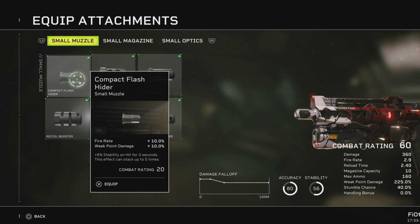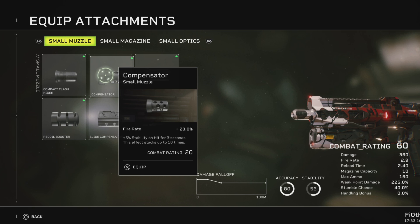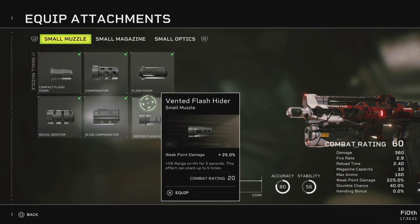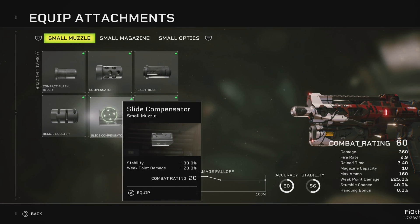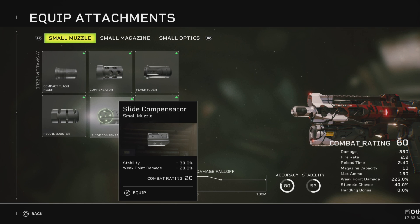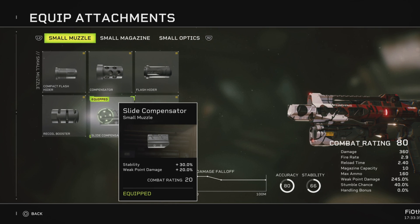For muzzle options: Combat Flash Hider gives fire rate, weak point damage, plus stability. Compensator gives fire rate plus stability. Flash Hider gives effective range and fire rate on hit. Vendetta Flash Hider gives weak point damage and range on hit for 3 seconds. Slight Compensator gives stability and weak point damage. Recoil Booster gives fire rate and stability. For me it's hands down the Slight Compensator — we need the stability, and weak point damage is something we have to build upon. Since the gun really performs in the crit department, there's no reason to ignore it.